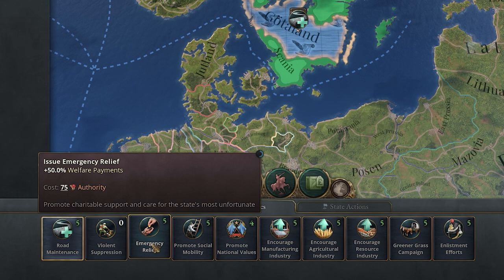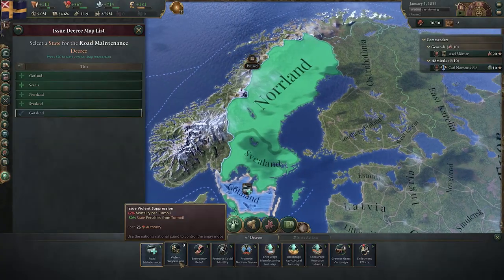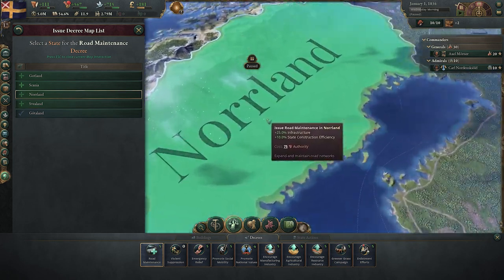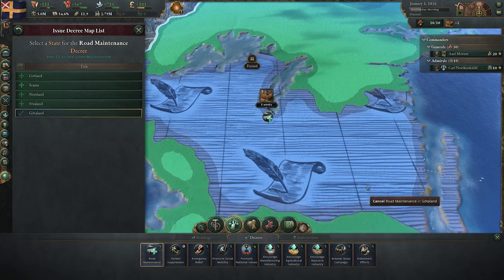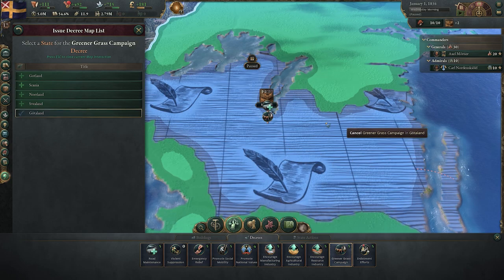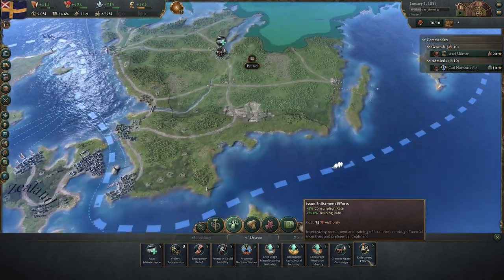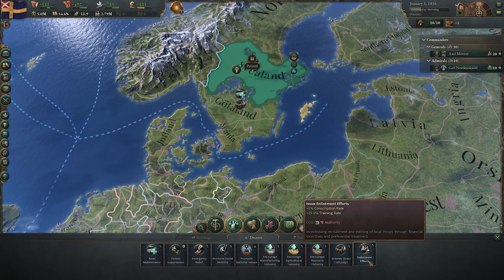Almost all of these decrees have really powerful impacts. Violent Suppression can be great for bringing new states under control. But there are also some more friendly ones here. Greener Grass Campaign is great if you want to pull people towards a certain state — maybe you have a lot of rural folk who don't like you in one territory, and a load of rich folk in another who really like you. You could incentivise people to come live there instead, shifting interest and employment between regions. And finally, Enlistment Efforts — fairly decent if you're being called into war, particularly if you're relying on conscriptions, which a lot of smaller powers or those who can't afford barracks will be relying on in the early game.